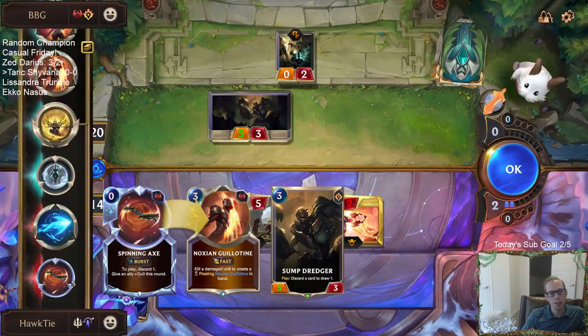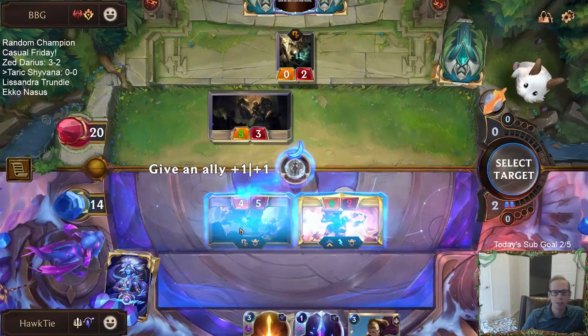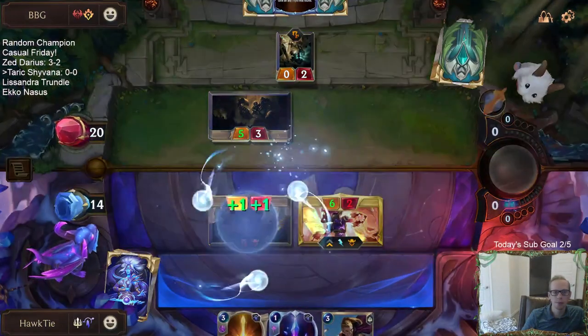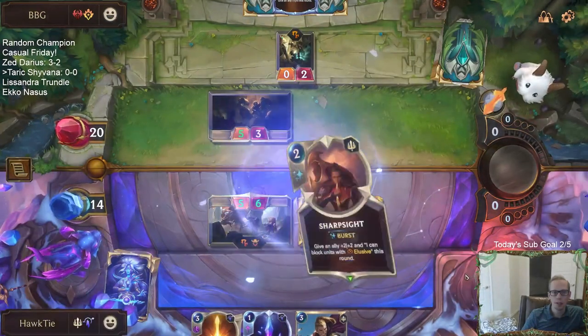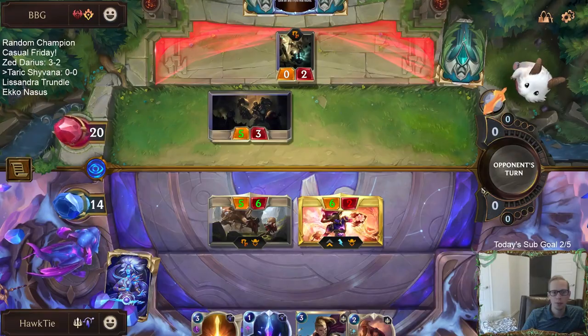They discarded that Noxian Guillotine — that's pretty good. They can discard another card here. At least they'll get rid of the Spinning Axe and just discard a random card in order to kill the Screeching Dragon. Okay, choosing not to.